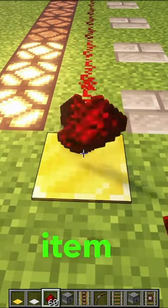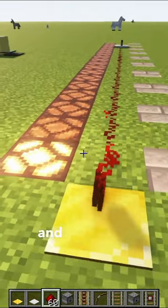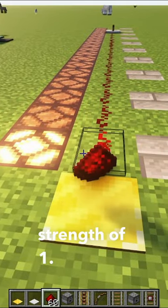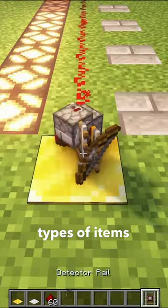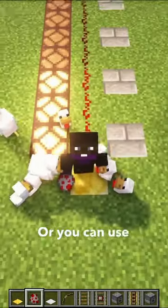Be aware that using the same item will actually stack together and only send out a signal strength of 1. To get around this, you can throw multiple different types of items on the pressure plates, or you can use players or mobs.